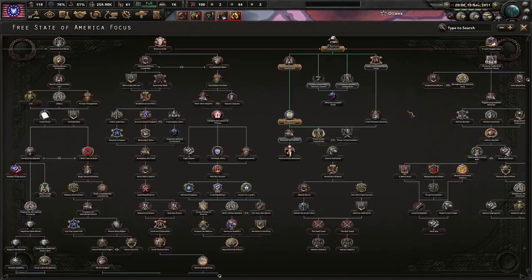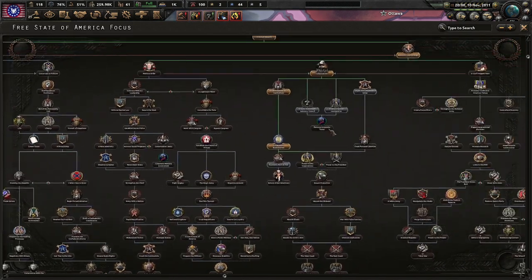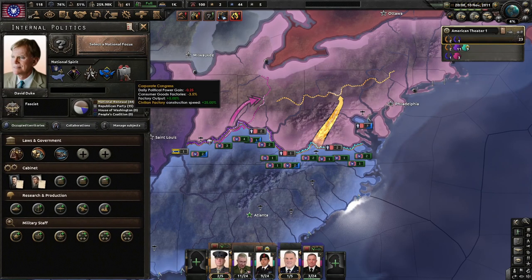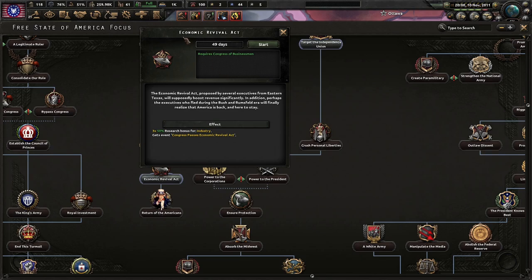Northeast Union has capitulated. Well, I wouldn't say that's really a Northeast Union — I'm not sure what I would call West Virginia and this part of Virginia and Ohio. That's a very weird region. So Texas is done — thank you Texas. Economic Revival Act. Flight of the Executives. Corporate Congress — we want to get rid of that, it hurts us so badly. Economic Revival Act: the Economic Revival Act proposed by several executives from eastern Texas will supposedly boost revenue significantly. Perhaps the executives who fled during the Bush and Rumsfeld era will finally realize that America's back. A triple 50% research bonus for industry — not bad.